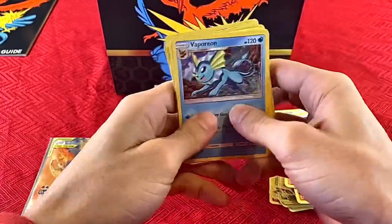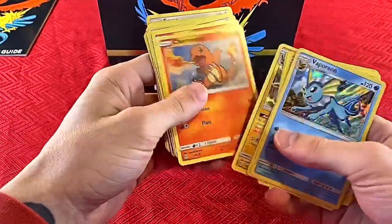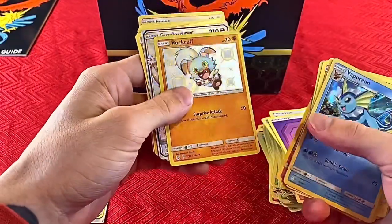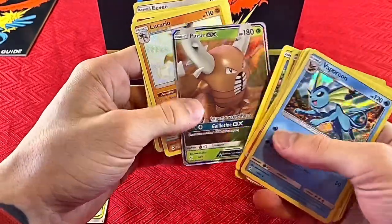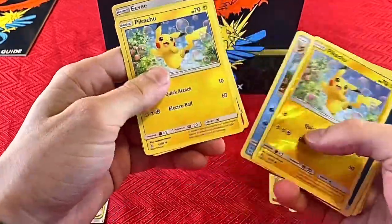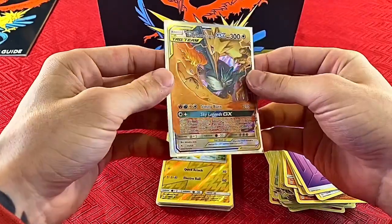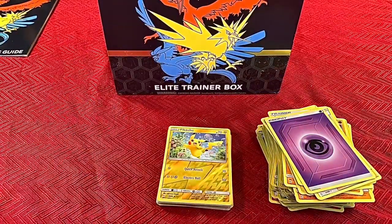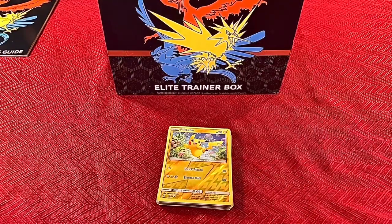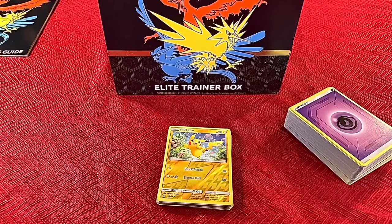Let's go through our hits: shiny Vaporeon, shiny Pikachu, shiny Jolteon, Charmander, Charmeleon, shiny Staryu, shiny Rockruff, shiny Arbok, Guzlord, shiny Pinsir, and Lucario. Nothing too crazy — I'm not 100% sure I caught everything — but our best pull was the Moltres, Zapdos, Articuno GX to go along with our promo card. That's gonna do it for today's video. We have a giveaway going on in our last video — link in the description. As always, like, comment, subscribe, show some love, and peace out!